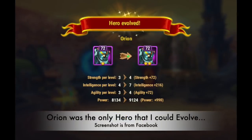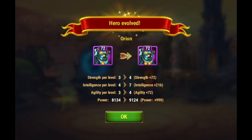Let's talk about what happens when you collect soul stones or evolve a hero. This is a screenshot from Orion. I know we're talking about Astaroth, and Orion is not a campaign hero, but Orion is the only hero I had handy that I could evolve and get a screenshot of. Whenever I evolve him from one star to two star, his strength per level goes up from three to four.